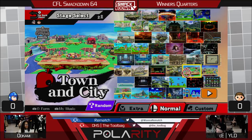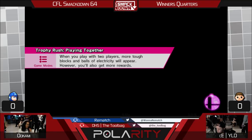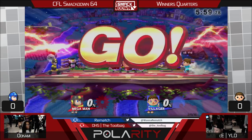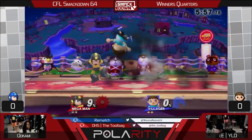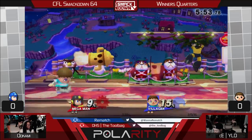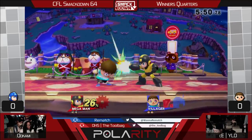He really wants to put time into the character but his Olimar is still really good. The main thing when you're fighting a Villager is to watch out for the gyro — you always want to jump over it or spot dodge it. You don't want to shield it, but as soon as it explodes you can do another one.